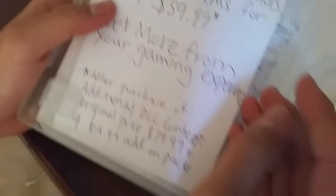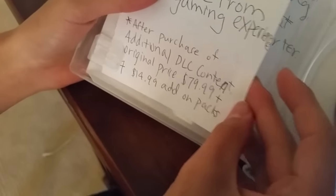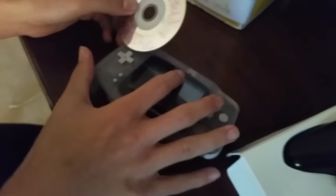Now let's open the main part of the box. Some additional content — EA Season Pass unlocked, collector's edition items for only $59.99. Jesus Christ, that is the best deal I've ever seen. 'Get more experience — additional DLC content, original price $79.99 plus four $14.99 add-on packs.' I'm using my mom's credit card to get this because this is the best deal I've ever seen. I cannot let this go.